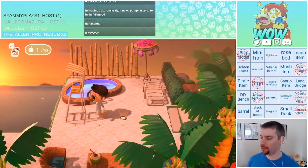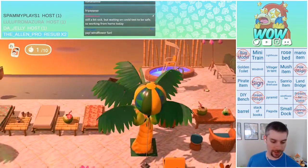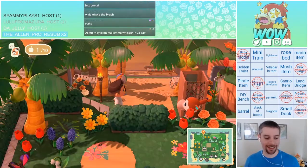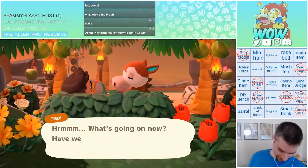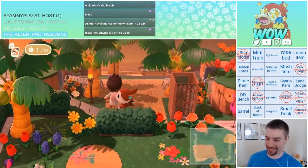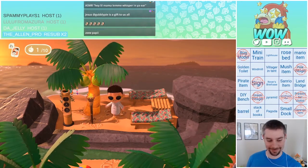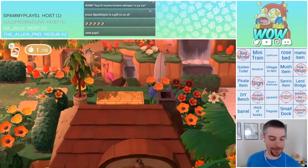Look at this nice little pool area. You got the lifeguard chair, the bamboo wall. All these chairs are just perfectly placed. Oh my God — Gobs, get out of my chair! Get out of my chair!